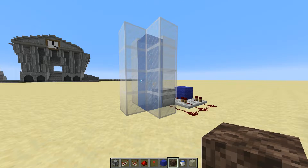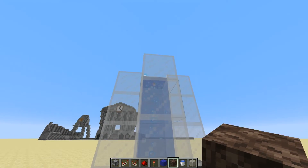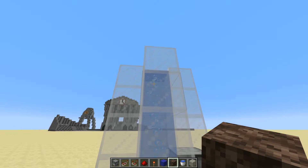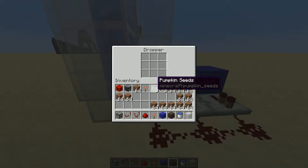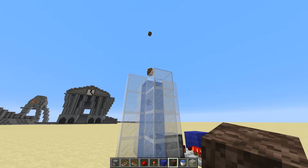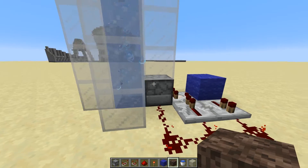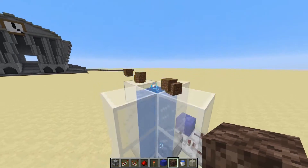The goal here is to make an extremely simple item elevator. You can do this by simply putting some soul sand with water source blocks all the way up to the surface in your world. Then all you need is something that is going to drop the items into the water, and you have items flying all the way to the surface. Now all you have to do is figure out this circuitry, so let's go ahead and build our first circuit.